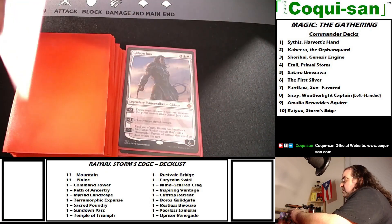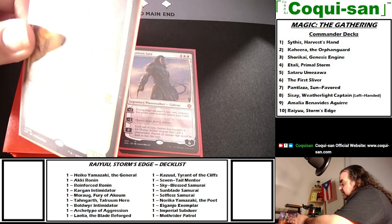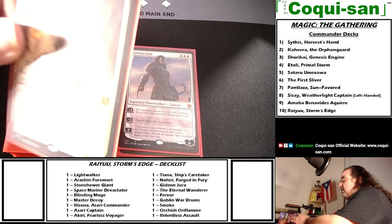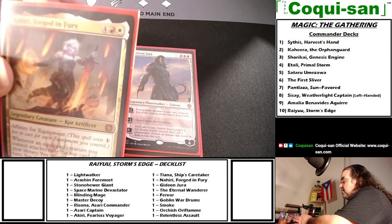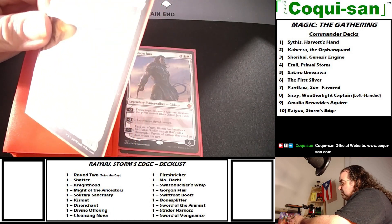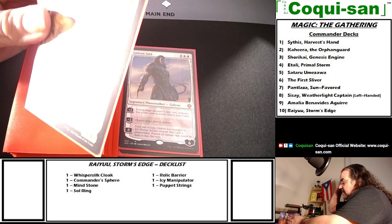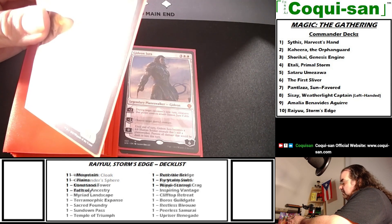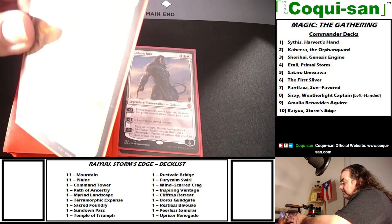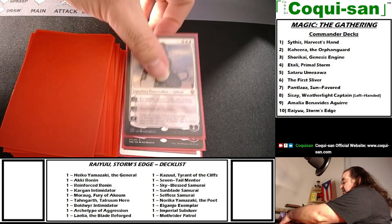Nahiri, Forged in Fury costs four generic, one red, and one white — a legendary 5/4 creature. She has affinity for equipment, so this spell costs one mana less for each equipment I control, attached or not. With four equipment in the field she only costs one red and one white. Whenever an equipped creature you control attacks, exile the top card of your library and you may play it this turn. If that exiled card is equipment, you may cast it without paying its mana cost — a free equipment get.